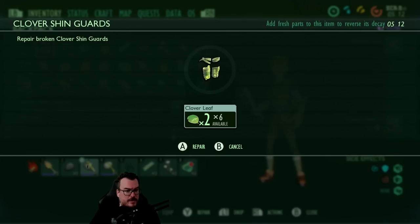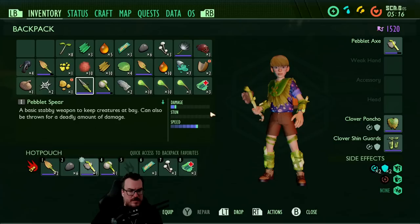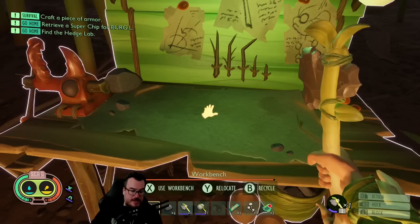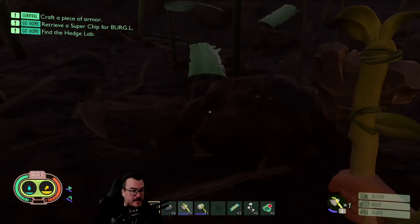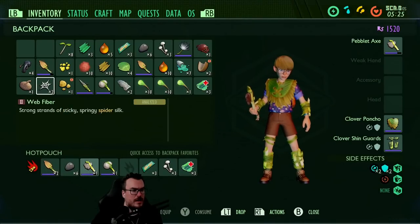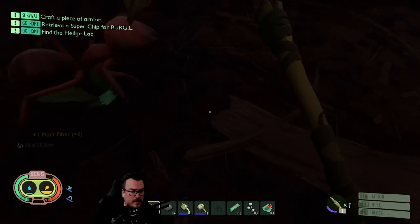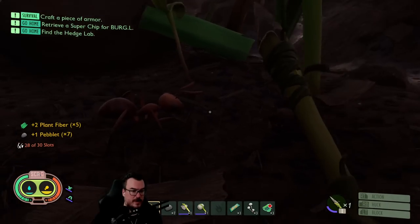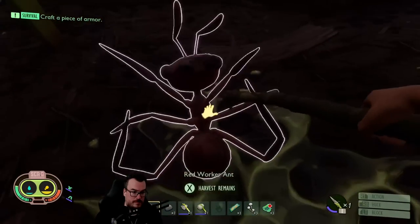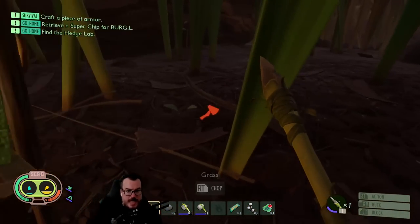Alright, go repair this and equip that. Did I lose my hat? I guess I lost my hat too. So we have a little bit of armor — also I'm about to die. I'll fight it anyway. Ant parts — can I cook ant? I guess ant is not good for eating.